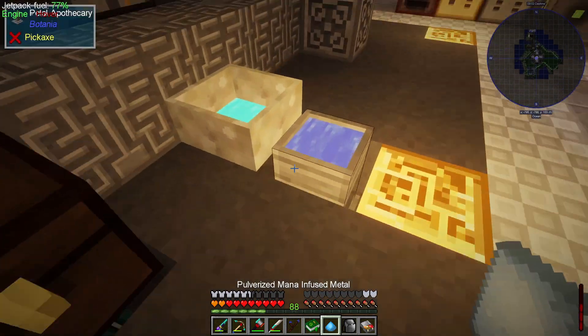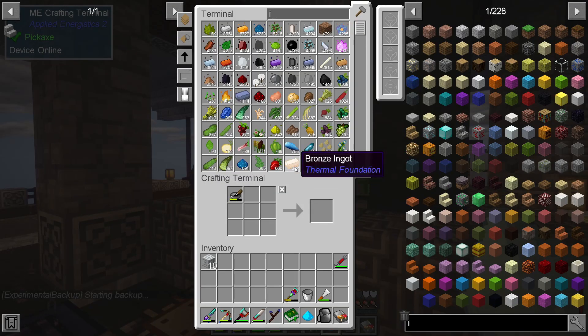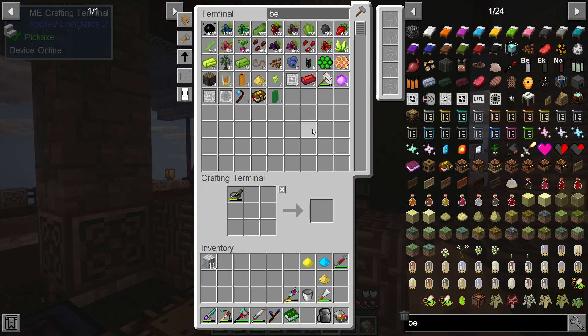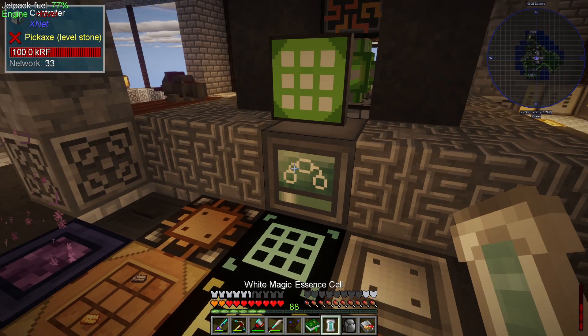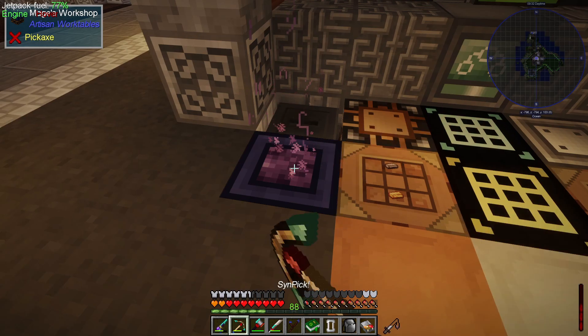We're going to grab one of these mana-infused metal and drop this into what's left of our mana pool to burn the rest of the mana. Now we need to grab some illumination powder — I've got one right here — some beeswax, and some glowstone. Dropping this in the configuration of illumination powder, glowstone, mana powder, and beeswax should net us magical dust. And we've also got one white cell right here full, so let's throw this stuff into the magnet crucible.